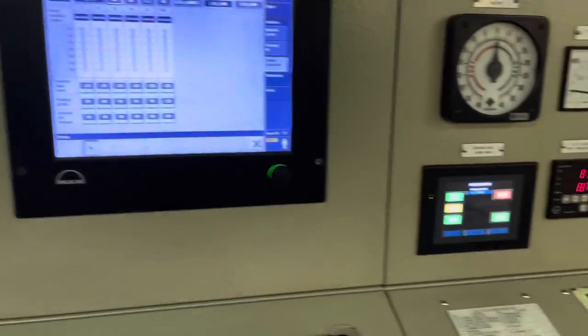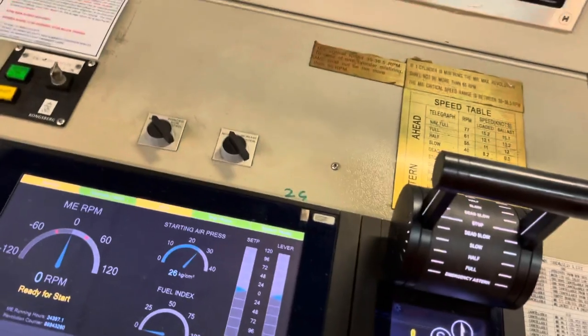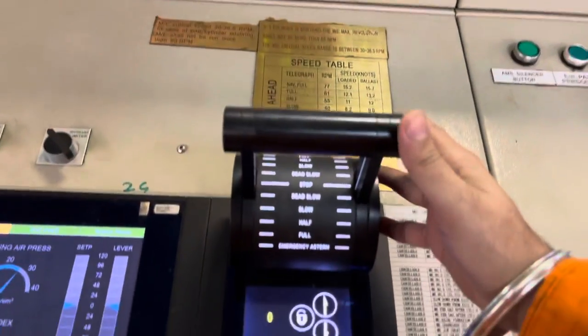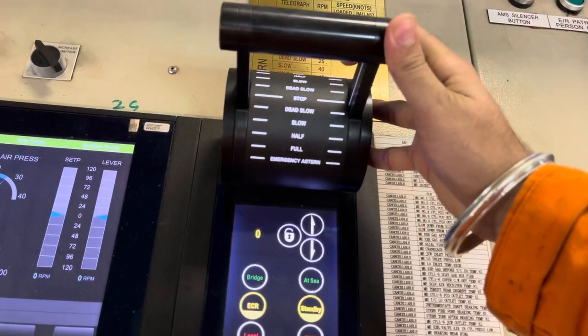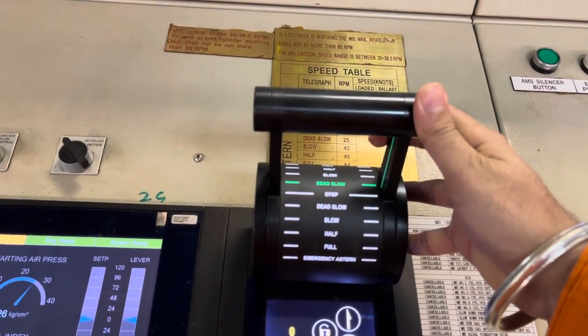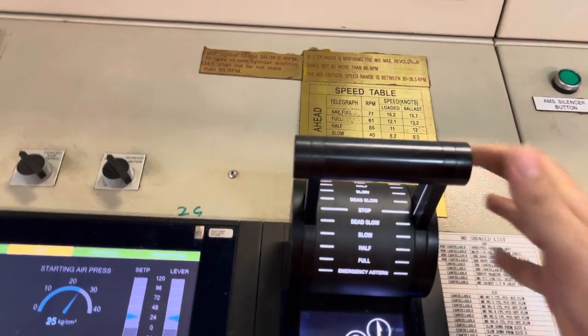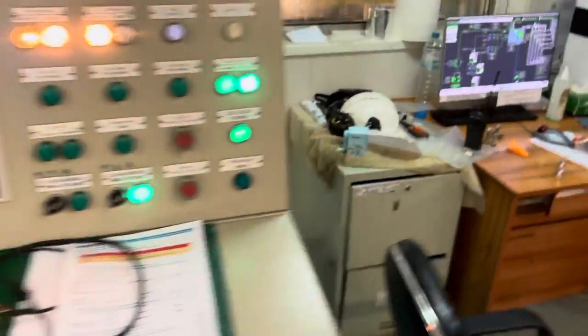After you have given this, standby is there, ECR control is already there. This is the telegraph — all you have to do is take the telegraph ahead and that's it. The blow through is done.